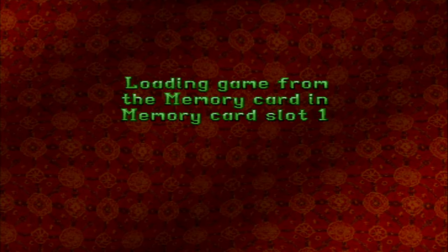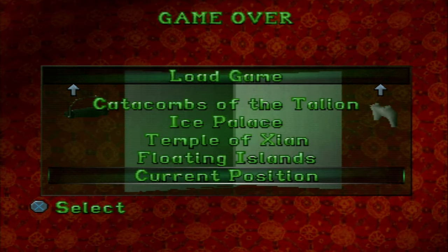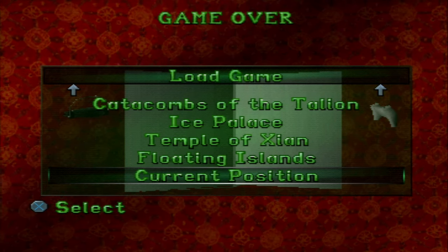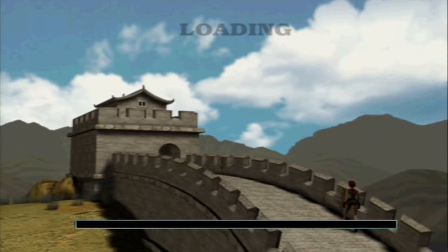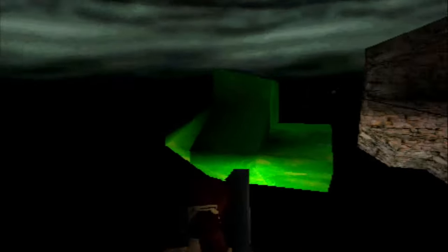A remaster is basically taking the game as it is and upscaling it, or adding some graphical improvements here and there, but it's essentially the same game. The Tomb Raider remasters and The Last of Us Remasters are good examples. But it's weird, because the Resident Evil 1 remake — everyone calls it a remaster — but it's actually a remake of the 1996 game, remade on GameCube, and then that GameCube remake was remastered for modern consoles. That's pretty much where the confusion came from.